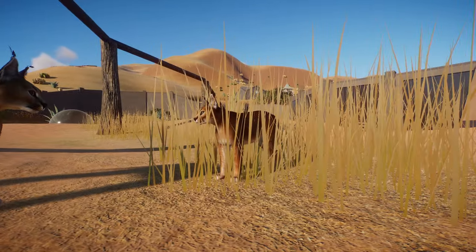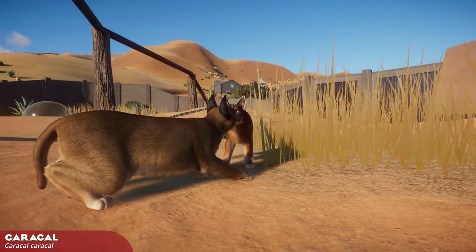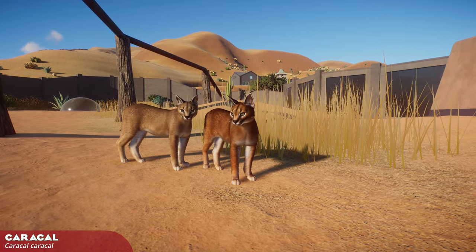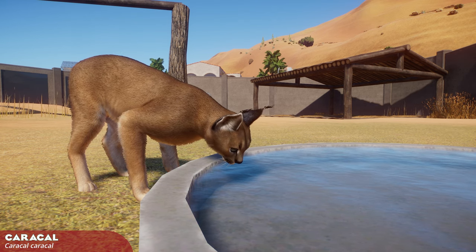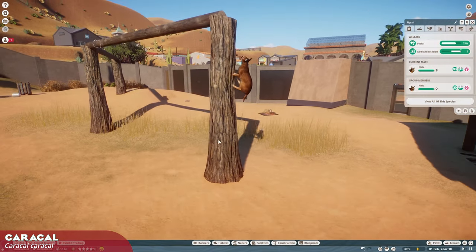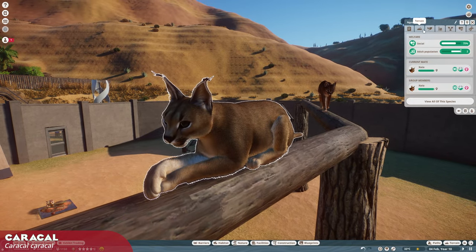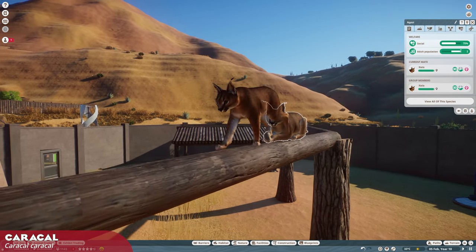This feline icon is an astute inclusion, possibly the most requested feline species outside of the bigger and more famous cats. A resident of not only Africa, but through Arabia, the Iranian plateau, and as far as India, the Caracal is a sure highlight of this pack. It's very well implemented, with its distinctive ear tufts clearly on display, and they represent an intermediate species for well-developed zoos. Caracals are usually solitary creatures with strict habitat requirements, needing a semi-arid environment and plentiful climbing space. Several fur coats are also implemented, and breeding them will be a decent challenge for players.